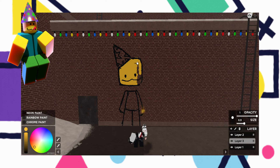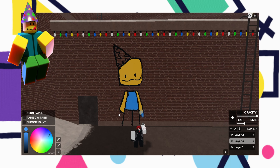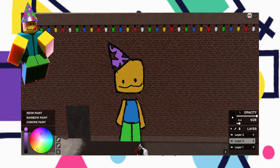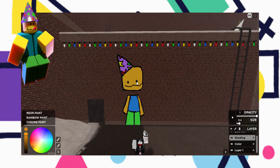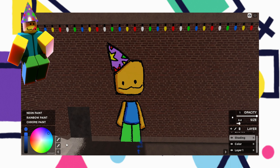Party Noob has the appearance of a stereotypical Roblox Noob. They have a yellow head and arms, a blue torso and green legs. They also have a custom smiley face, a purple hat with colorful stars on it, and a party horn that can be in any random color. When Party Noob enters the elevator, each player is granted the ability to slap them in the face with a 30-second cooldown per player in the server. Every 15 seconds they will blow their party horn.